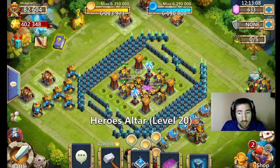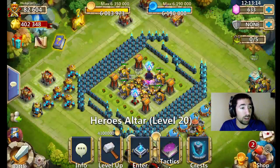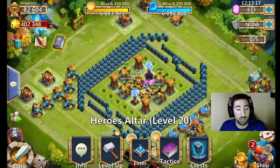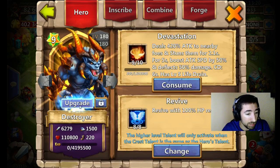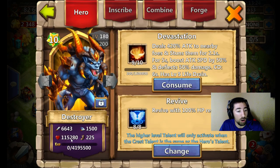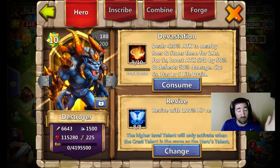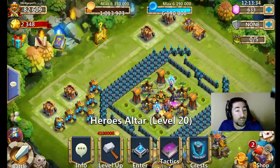Before we get to that, we're gonna go ahead and upgrade my Destroyer to a 10 star, because now we have the honor badges and the money as well. Upgrade to 10 is 110,000 health, go ahead and upgrade to that 10 stars. So now once he hits level 185 I can evolve him, but you need five evolution runes and 60,000 shards and all that other stuff. Anyways, let's go ahead and get to it.